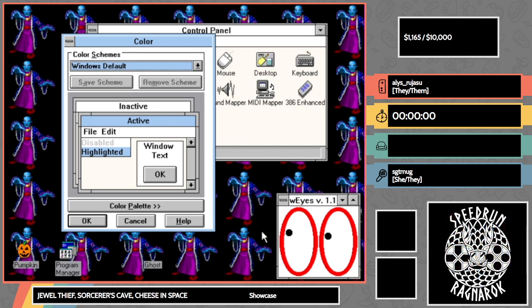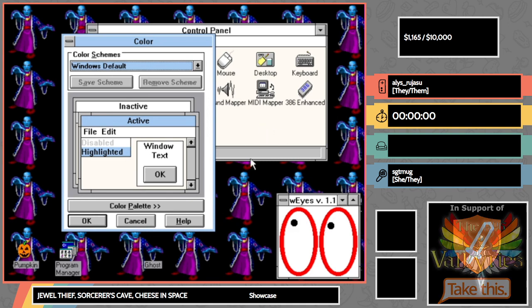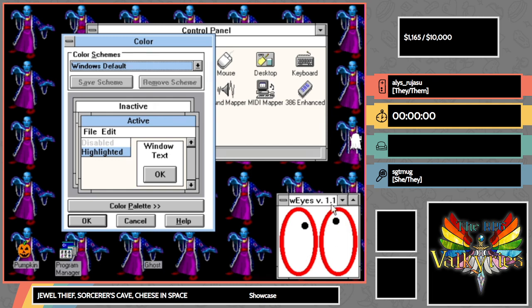A bit further down the line, we've still got the incentive active to name the hero in Quest for Glory — that's coming up in just over an hour, about an hour and a half. There's not been any money down on those names, so this is your chance to, for a low low price, choose the name of this hero. And of course 'Bear' is one of the options.